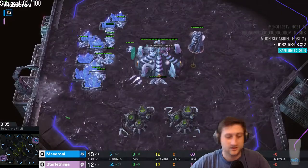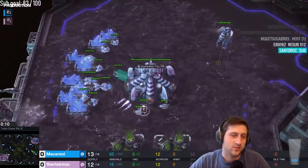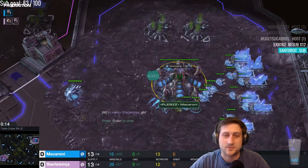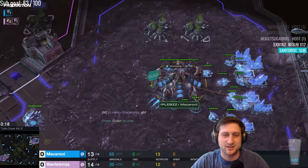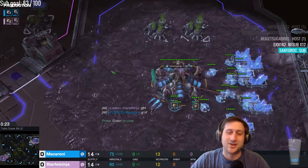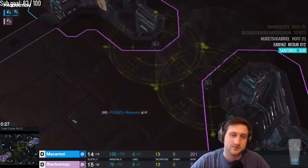In the bottom left-hand corner we have our pink Zerg — it is Starlit Ninja. And in the top right we have Loco Clan versus Plebs Clan — hilarious! It is Macaroni.